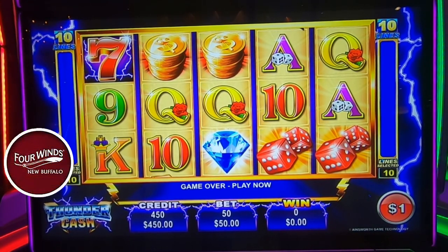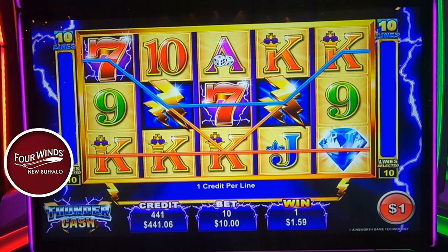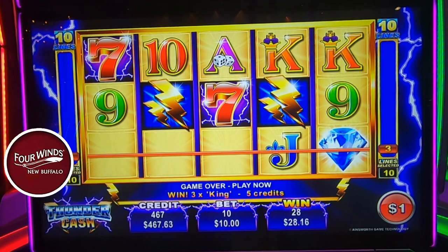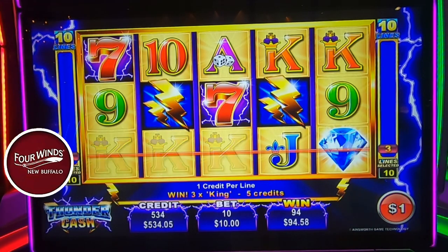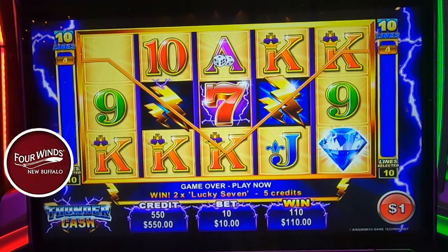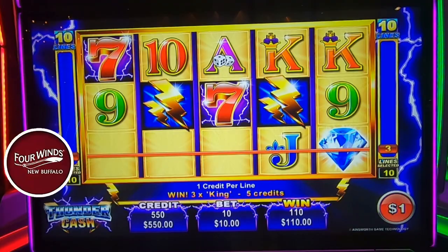We got $450 loaded up in this high limit machine, doing $10 bets. Nice — good start! So the lightning bolts are wild. That was $110 on the first spin. Very good start.